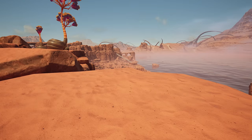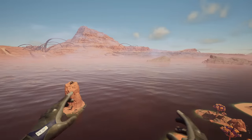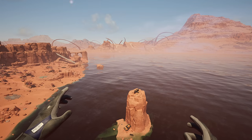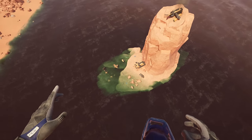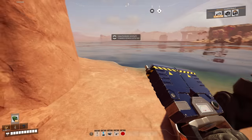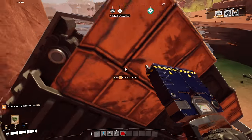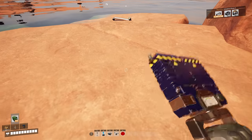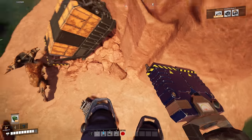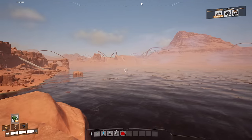A lot of people in the live streams were asking how to start the highway or where to start it. I come to this location right here, get myself a foundation, put it straight there, build it straight across, and then once that's in place I literally started placing down the first pieces of the highway from the blueprint. There's a hard drive down here - I did get it, perfect.